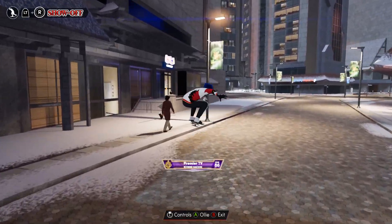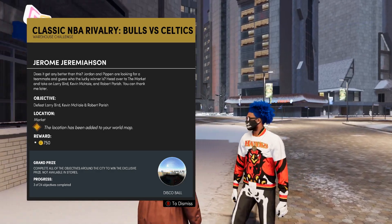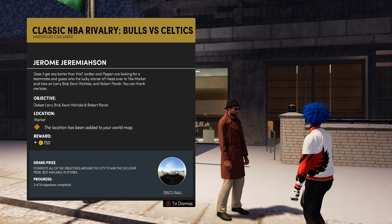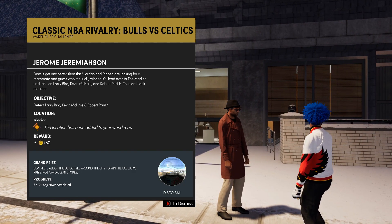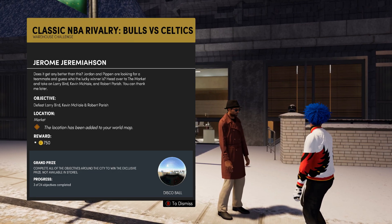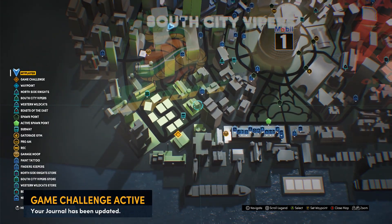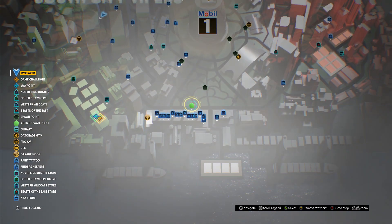Loop around this corner and you will 100% find a challenge you haven't done already if you have one available. When you find the person and they give you the challenge, make sure you know who you're playing and who is on your team. I've had nightmare matchups having to play Jordan and Scotty Pippen — this time they're on my team. We're playing Larry Bird, Kevin McHale, and Robert Parish. It's an ideal matchup, but you need a good team. Having a bad team does not work.